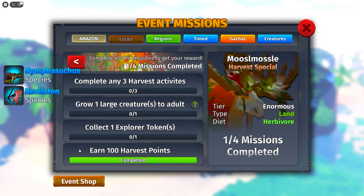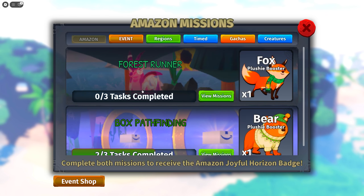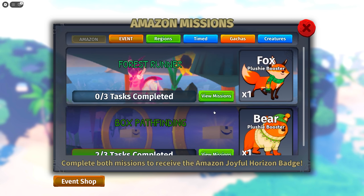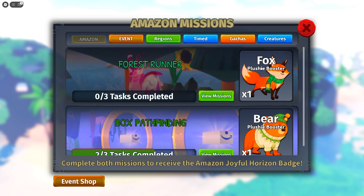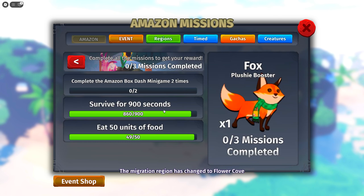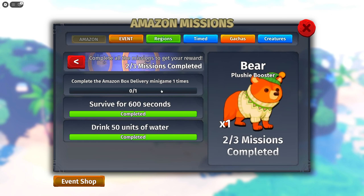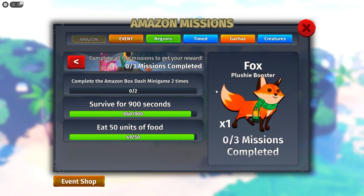For this update they also added the Amazon event, which is actually pretty interesting. You can unlock the fox plushie booster and the bear plushie booster. The fox is pretty simple - you just survive for 900 seconds and eat food, those are pretty easy. You also have to do the Amazon box stash mini game twice, and for the bear you only have to do it one time. Both of these are really easy.